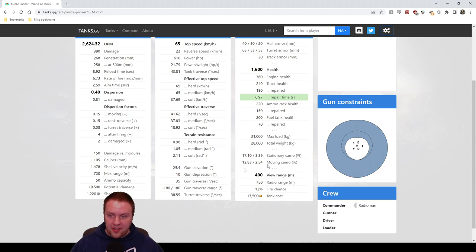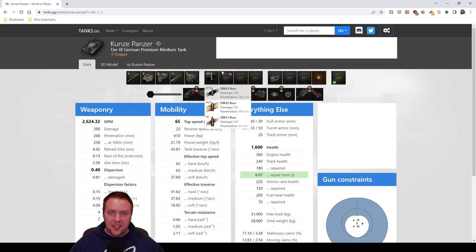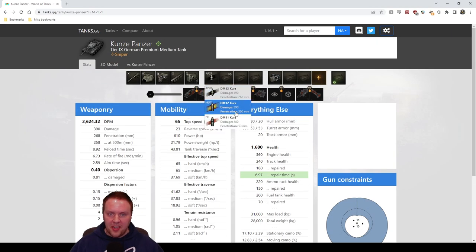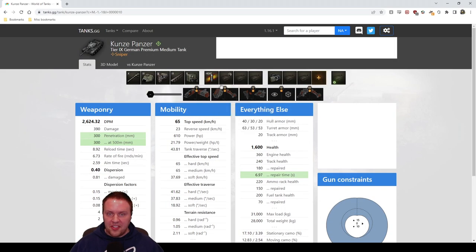400 meters of base view range is fantastic. You get 10 degrees of gun depression over the front and slightly less over the sides. The soft stats on turret traverse are very good. The 390 alpha is great, the DPM is great, the penetration is great, and the standard round is a APCR, so shell velocity is fantastic — 1,400 or 1,500 base. You get a heat round with 300 millimeters of pen. All of this is really, really good.